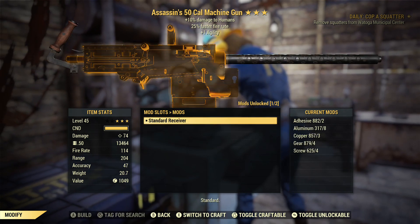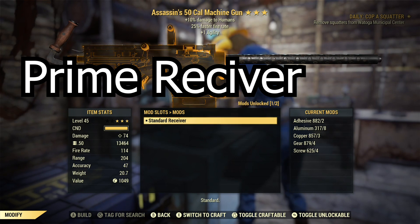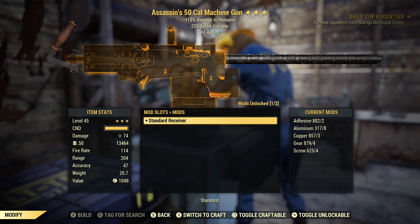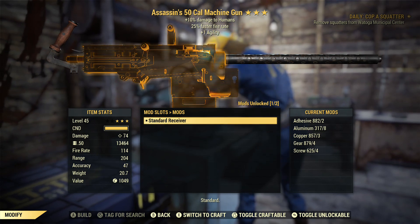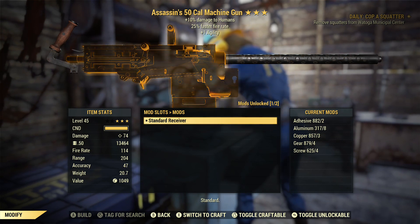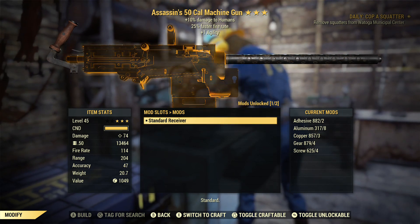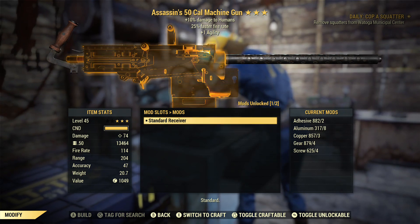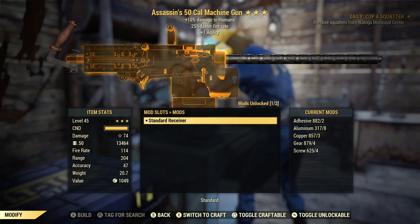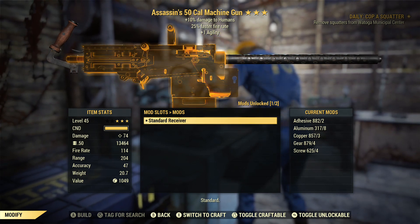For the receiver, there's a heavy receiver for this gun. Apparently you can get it by doing the Scorched Earth event and killing Scorched Beasts. However, I've played since 2019 and killed over a thousand Scorched Beasts without getting it, so I'm not fully sure. Your best bet is to do the Scorched Earth event and hunt Scorched Beasts. No vendor in the game sells it, unfortunately — that's the only way to get it.